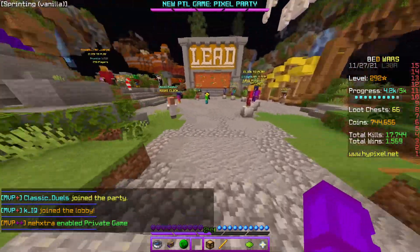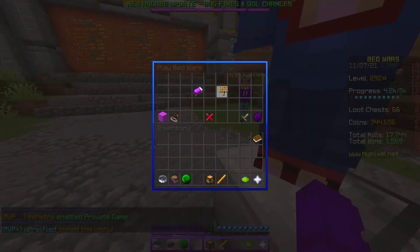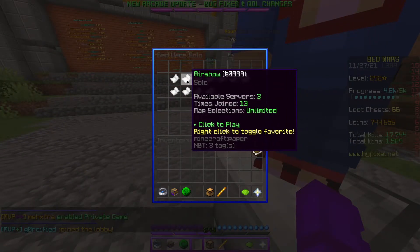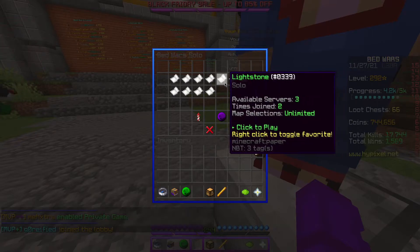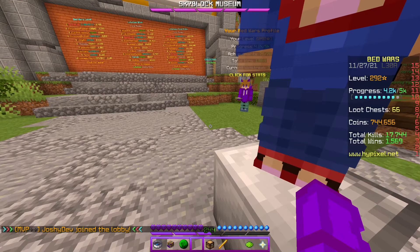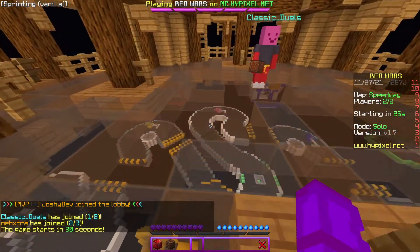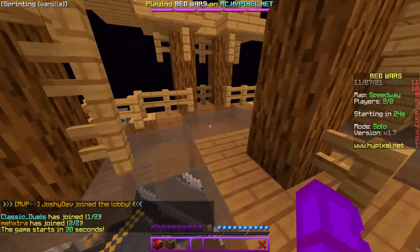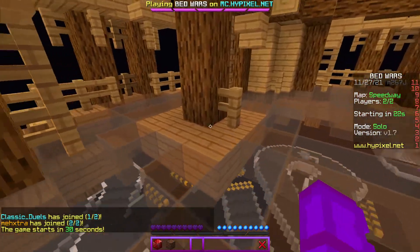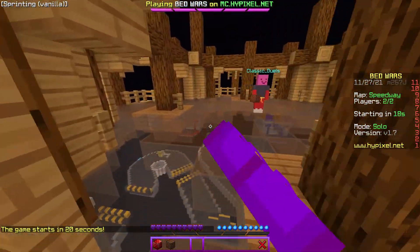Slash be private. So once you have access to the map — whatever method you used — find a cool map. I'm going to do probably Speedway. Once you get in, you're basically going to pose on your base. I'll show you how to do it once it starts.